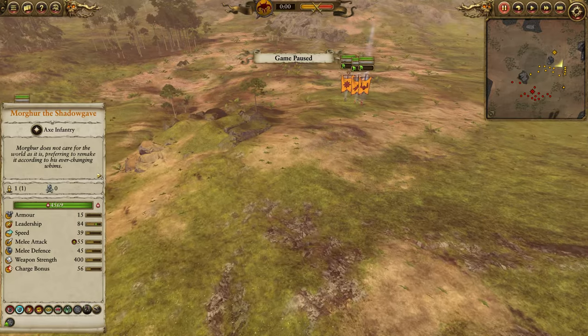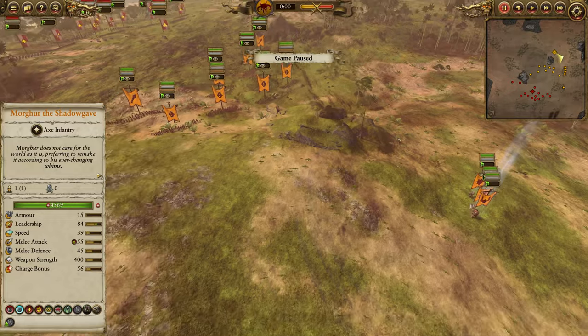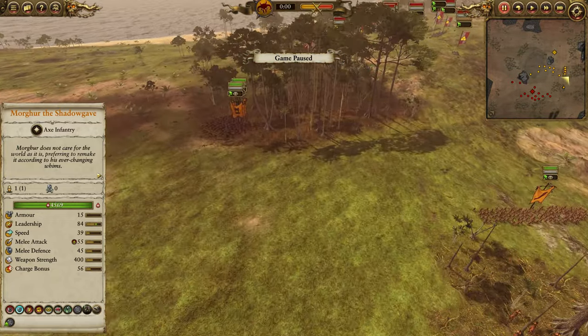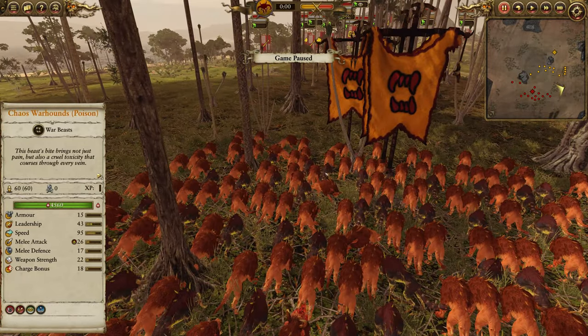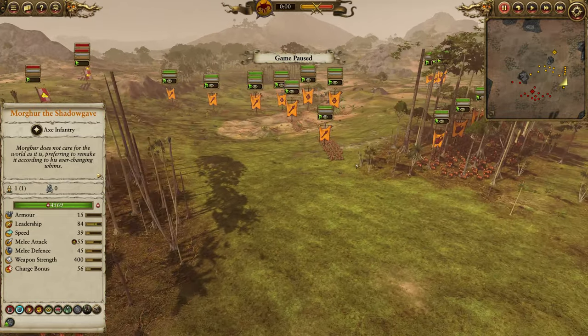My three heroes do not have Vanguard deployment, so they're back at the edge of my deployment zone, ready to run up and join the fun. I've also got two Hounds here, as close as I can get them to my opponent's deployment zone, ready to immediately rush in and throw them off balance.